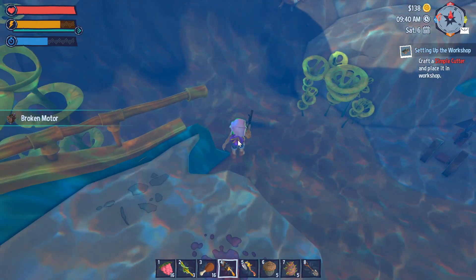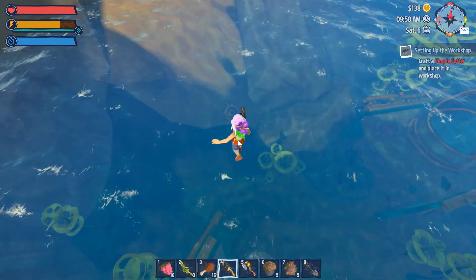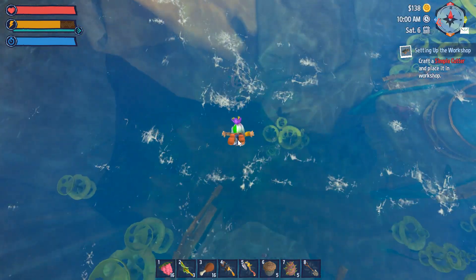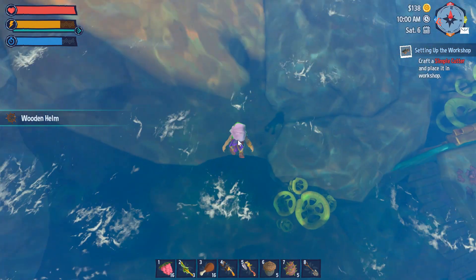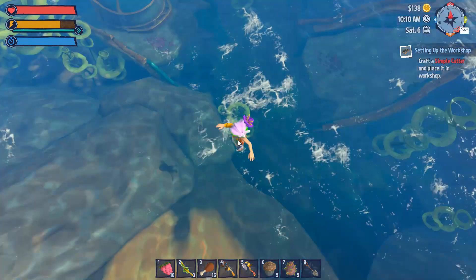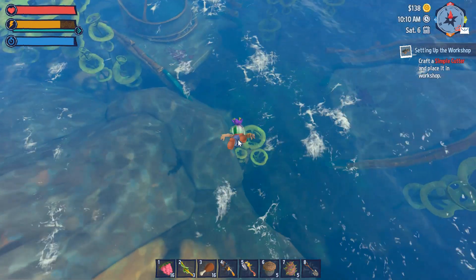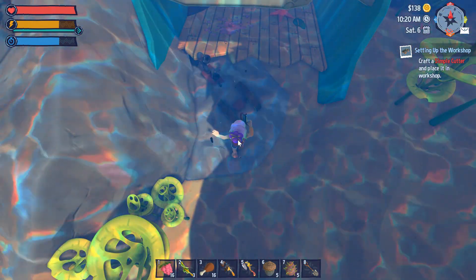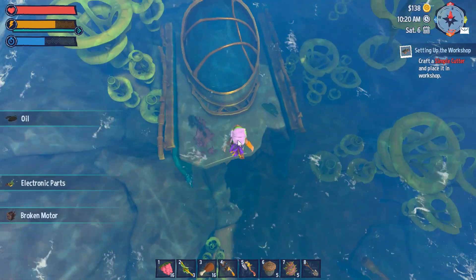We'll go up - broken motor. See that steering wheel down there? There's a bunch of stuff down in here. Whoopee - wooden helm! There's only one of those as far as I know. I don't believe you'll need that at any time in the demo. I'm gonna go down here and get this stuff - dismantle that. Come up for air.